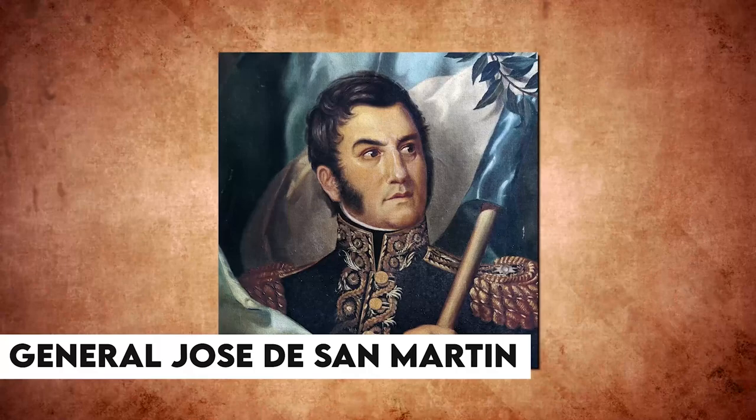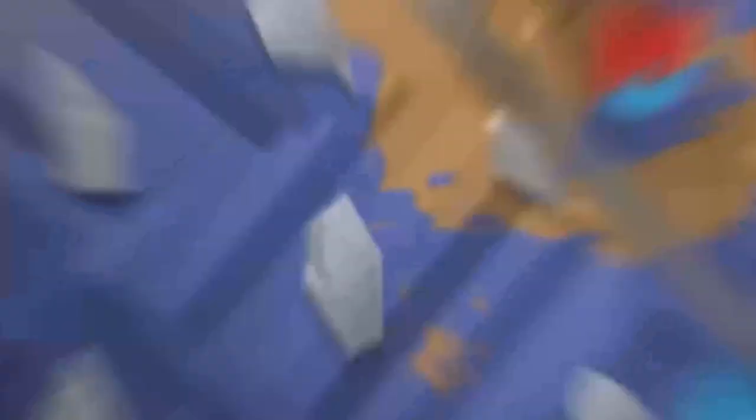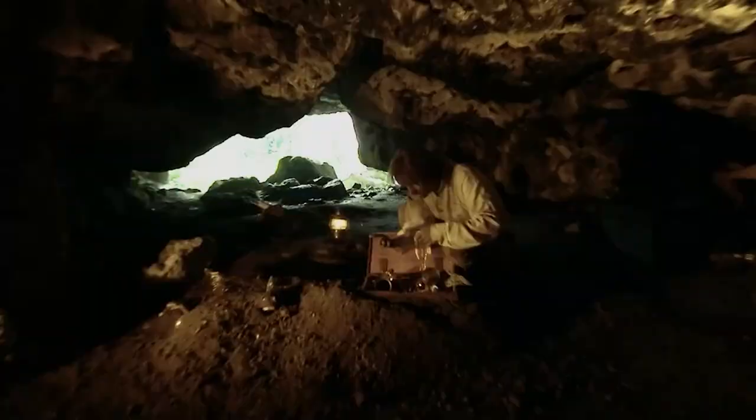The Argentine general José de San Martín planned to invade Lima, and the Spanish Viceroy decided to remove all of the area's riches out of the war zone for safekeeping. The Spaniards commissioned respected British captain William Thompson and his vessel, Mary Deer, to safeguard what is known today as the Treasure of Lima — a hall filled with gold coins, silver, diamonds, and a solid gold life-sized Virgin Mary statue. Captain Thompson and his greedy men ultimately killed all the Spanish soldiers and priests on board and headed toward Cocos Island where they buried the massive bounty. A Spanish warship hunted them down, and the crew was convicted except for Captain Thompson and his first mate, but they escaped once they landed on the island and were never recaptured.